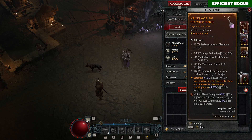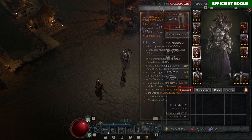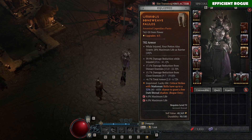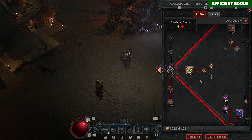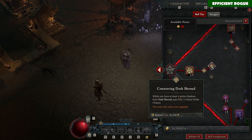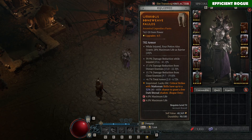On my amulet — I'm still playing with my 550 item power amulet — I have a very nice Disobedience aspect, which is very good for armor. On your pants or chest you want to play with the Umbrous aspect, which allows you to get three Dark Shrouds. I also have the Dark Shrouds skill, because having four active shadows gives me 8% critical strike chance — a very nice synergy.